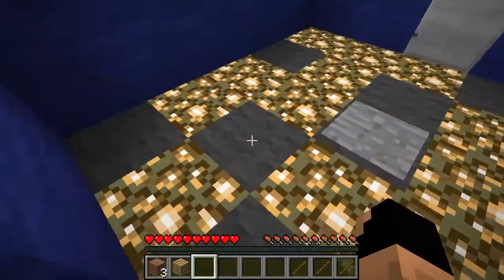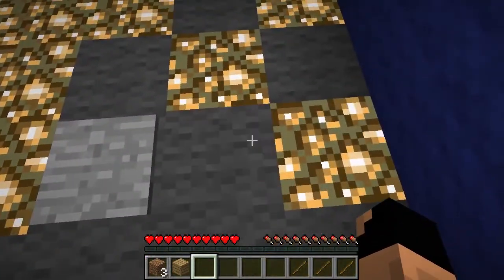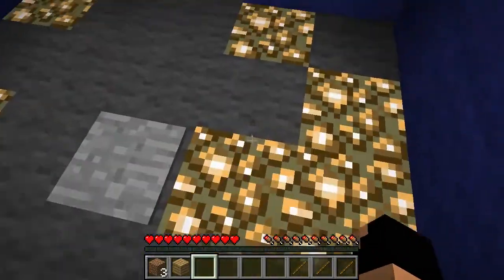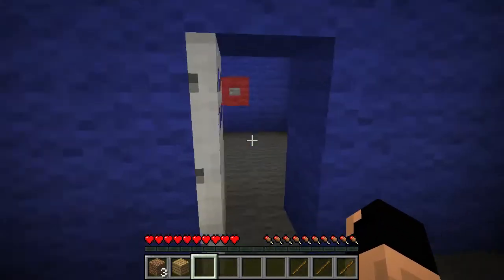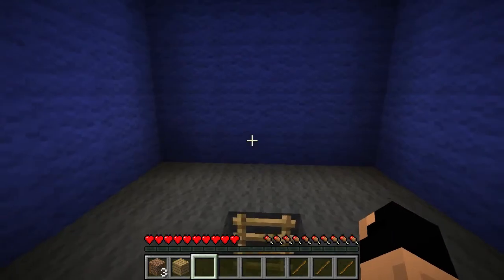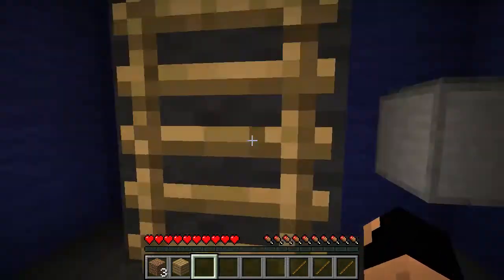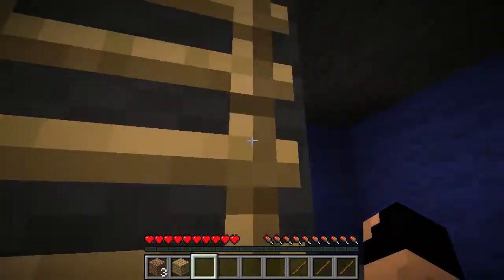Let's get this going. If I had to guess, we get rid of all the glowstone by walking on it. Holy crap — and I heard the other door open! That's amazing, that was so cool.